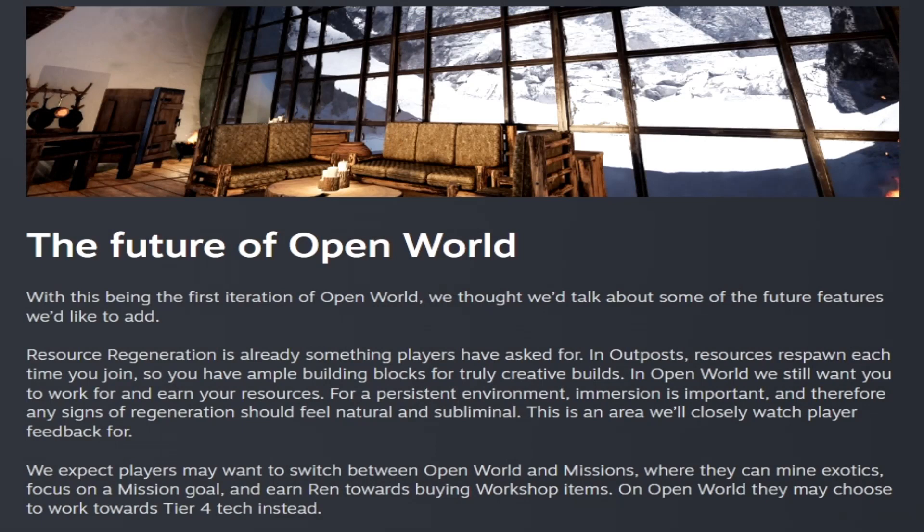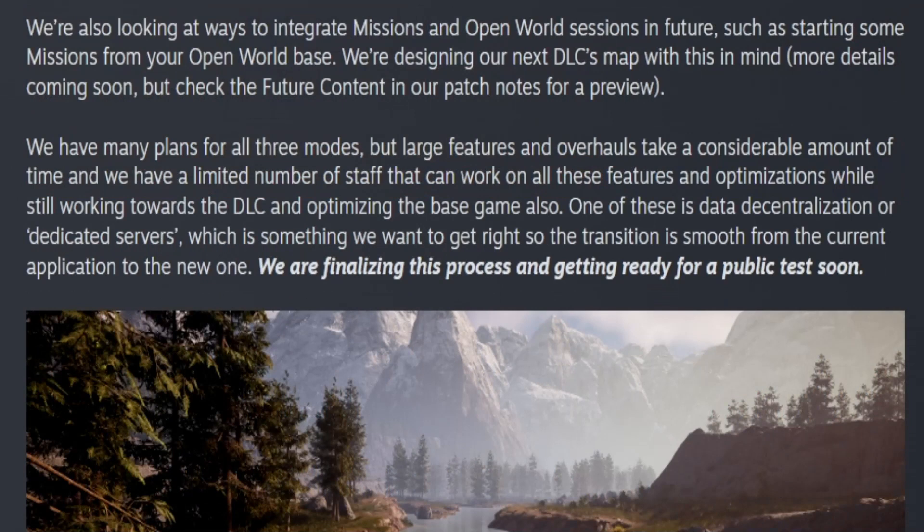This is the first iteration of open world, and they've talked about features they want to add. Resource regeneration is already something players have asked for — in outposts, resources respawn each time you join, but in open world they want you to earn and work for your resources. They're watching player feedback closely and expect most players will want to go between open world and missions. They're also looking for ways to integrate missions and open world in the future, such as starting missions from your open world base. Additionally, dedicated servers are being finalized and getting ready for a public test soon.